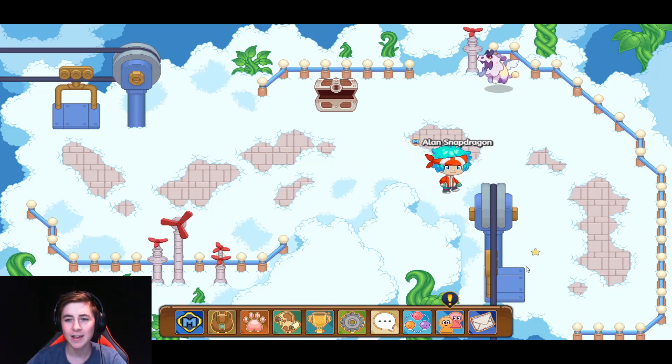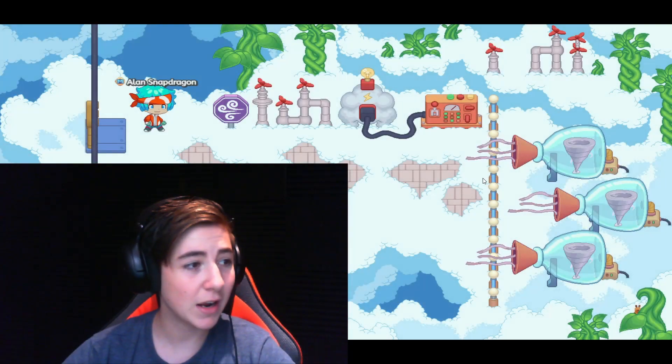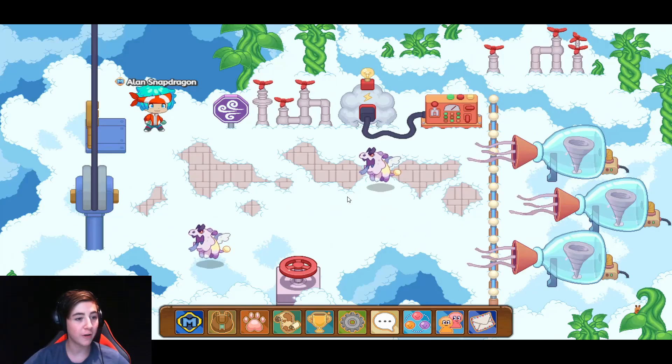Once you're done defeating that monster, head on to the escalator and we are getting very close. When you are here, you can actually see the secret monster — there he is, right there in the corner. You can see him.